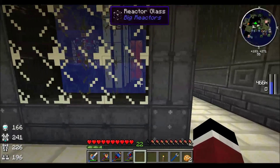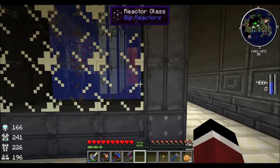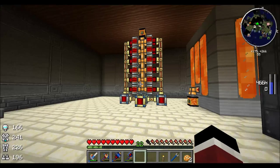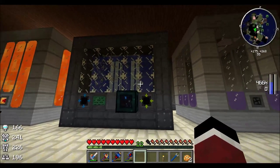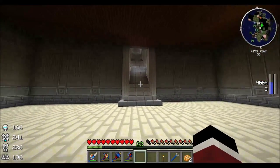The cool thing is this reactor is expandable. All it takes is moving the back wall out by two blocks and I can fit two more fuel rods — and suddenly I'm probably making double the power. I can expand it in any direction, add more fuel rods, and scale up the output. So that's pretty good.